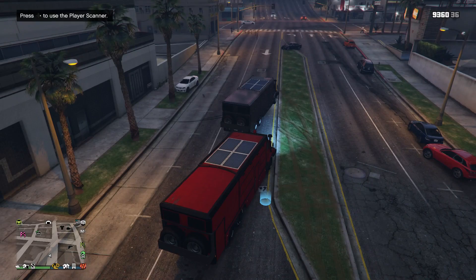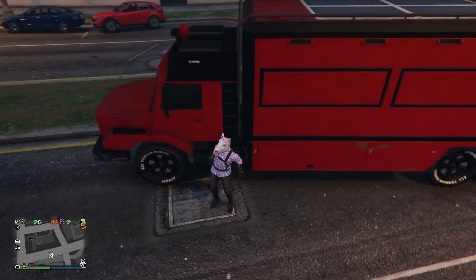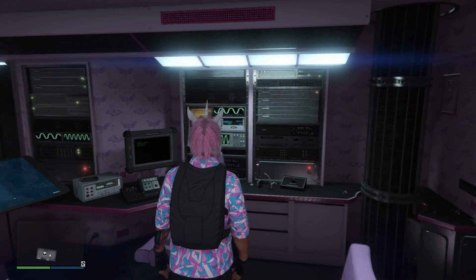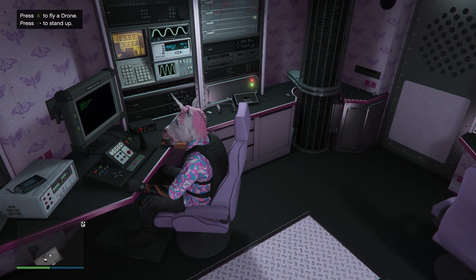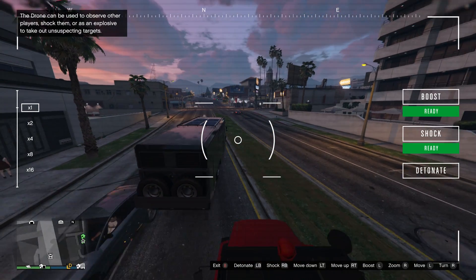All right, let's get out of this thing — I want to go check out all the other stuff. Let's jump out and go inside. I want to check out the drone and those missiles. I like the player scanner, though I don't really see why it's super useful — I guess it could be useful if you're trying to check out a potential enemy and see how many kills they've gotten, to see if they're lethal or not. Let's get in here and check this out. It just says 'sit down.' Fly drone — all right, here we go guys, let's fly the drone around.